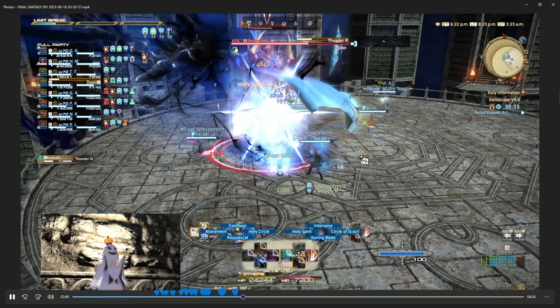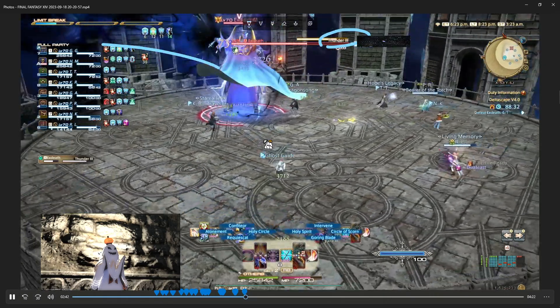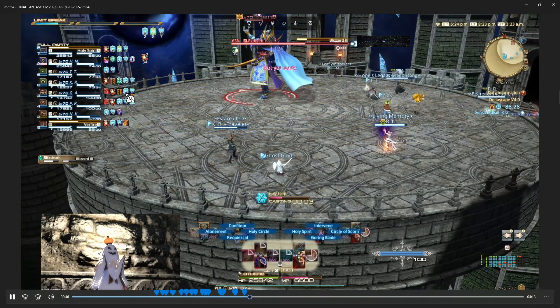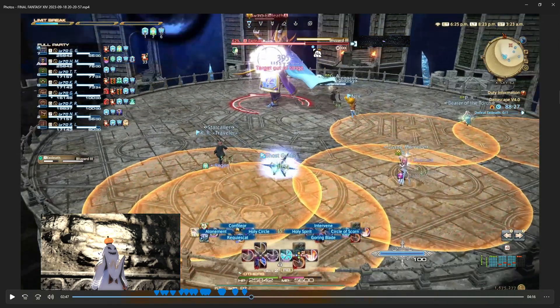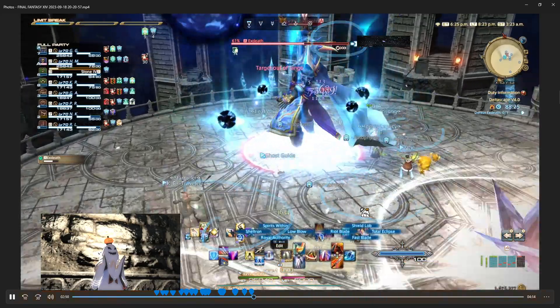He's going to do variations. Here's Thunder 3 with the void — run away because it's going to be a big circle AoE. You get Paralyzed on both. Regular Blizzard 3 has circle AoEs that are easy enough to dodge because you can see them.